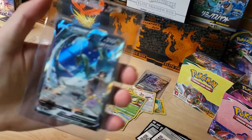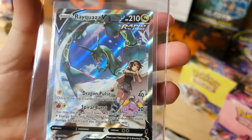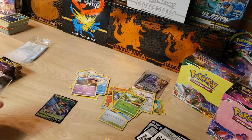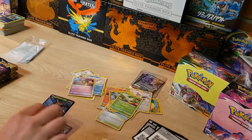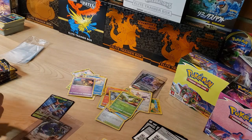Sorry, my dog's playing around here. Look at that! Let's go! That takes the cake already against Fusion Strike, I'm sorry. Rayquaza V alternate art — that takes the cake. But let's go ahead and see what else we got — we still have several packs to open.